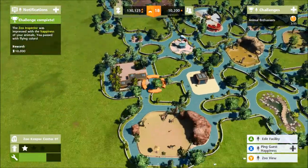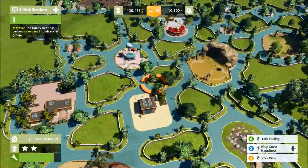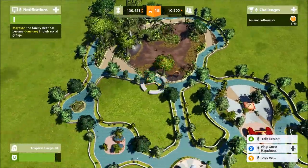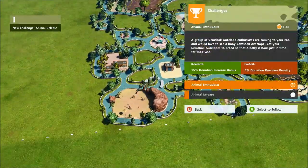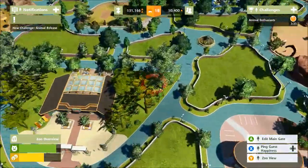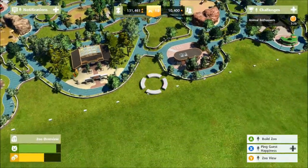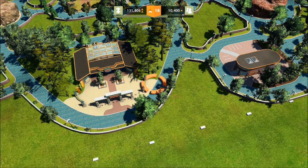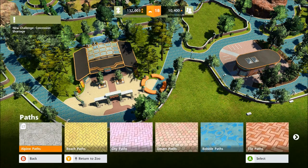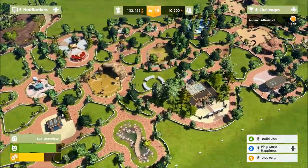We can upgrade this exhibit to level three to make guests a bit happier. We've also got a burger joint, and the zoo inspectors are happy with us. This has taken several hours to reach this level. You can also customize the zoo itself — for example, changing the paths from desert path bubble to tiles, which changes the look. It's mostly cosmetic.